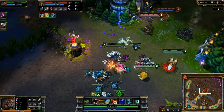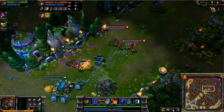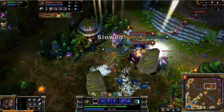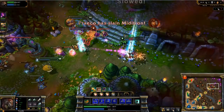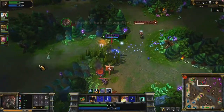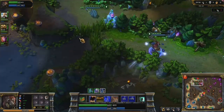Because Agony steals a percentage of the enemy's stats, your best bet is to target durable enemies like Malphite, Rammus, or any enemy champion stacking defensive items. Here, Agony allows me to initiate a teamfight on top of the tower and get away alive. If you take Smite, you can use it to trigger Decompose by killing a minion or monster, which just might save you in a pinch.